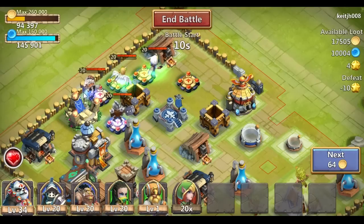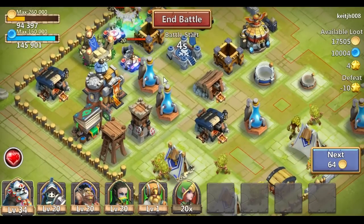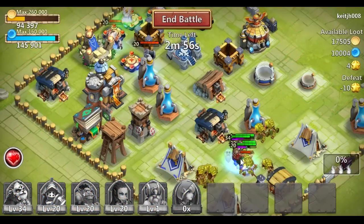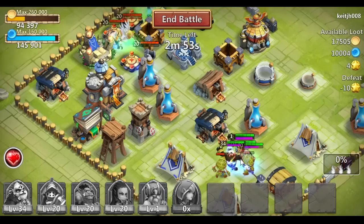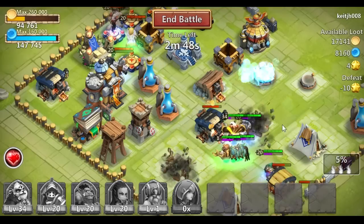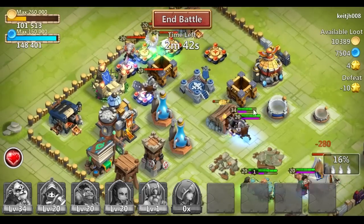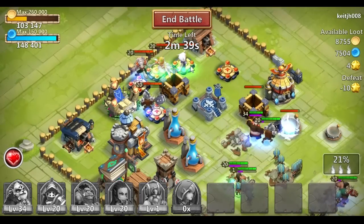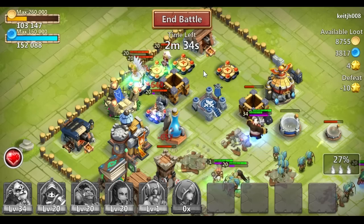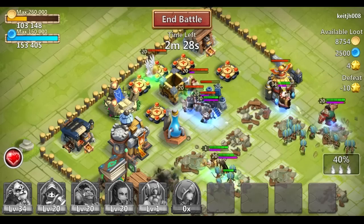A lot of people in this game do not actually know that you can release heroes from the level 20 restriction — they think heroes just sit there forever at level 20. You'll see bases with level 10 walls and level 16 buildings that still have level 20 heroes because they simply don't know they should upgrade them. That's the highest priority: upgrade your heroes. Your buildings are not the highest priority. This game should be called Hero Clash — it really isn't about your castle.